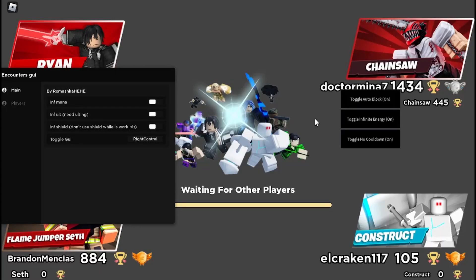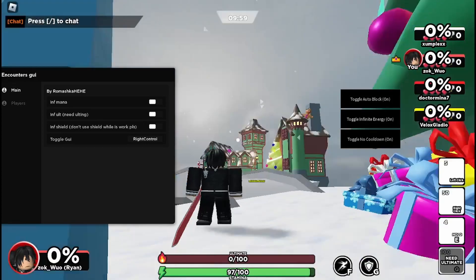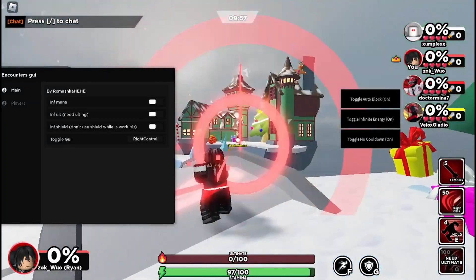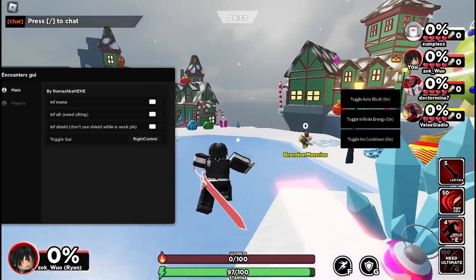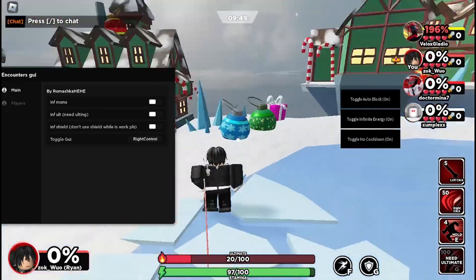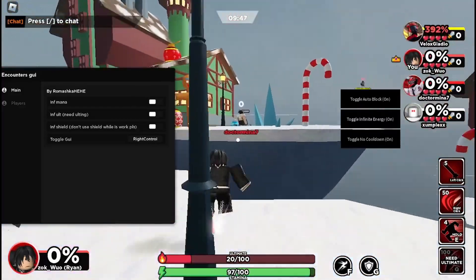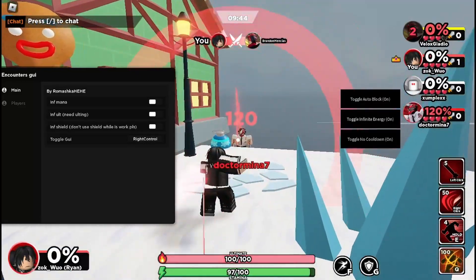Today I'm gonna be showing off a script I found for encounters. You can just spam your moves as much as you want, especially with this Ryan character. You can spam your normal attack or you can spam the E attack, which is really overpowered because it does like 100 damage every time you hit something.